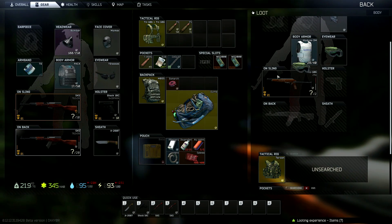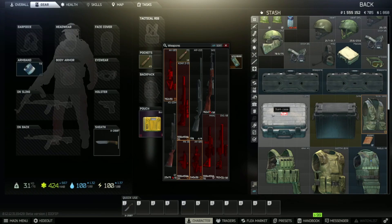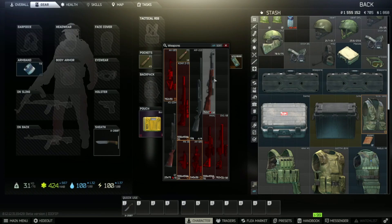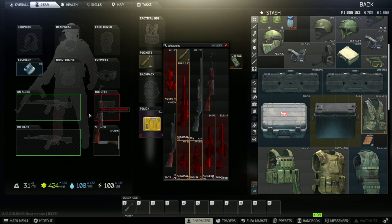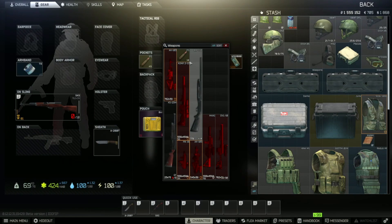This weapon isn't that complicated, but if you want a good demonstration of how to use it: first, you acquire your SKS. Take a look at it. If it's in low durability, it doesn't matter. You equip it, you load it with 10 bullets, and you're good to go.